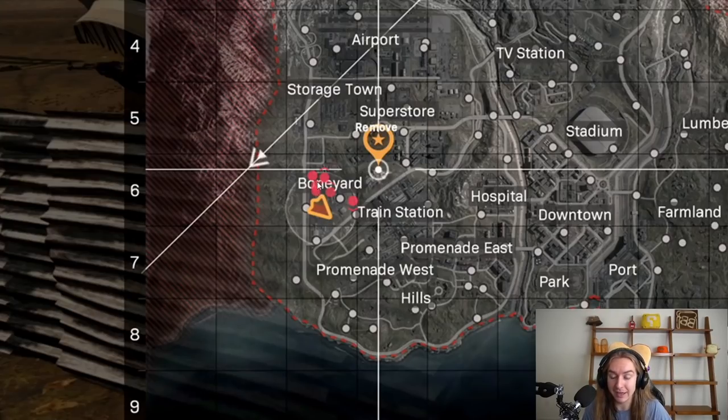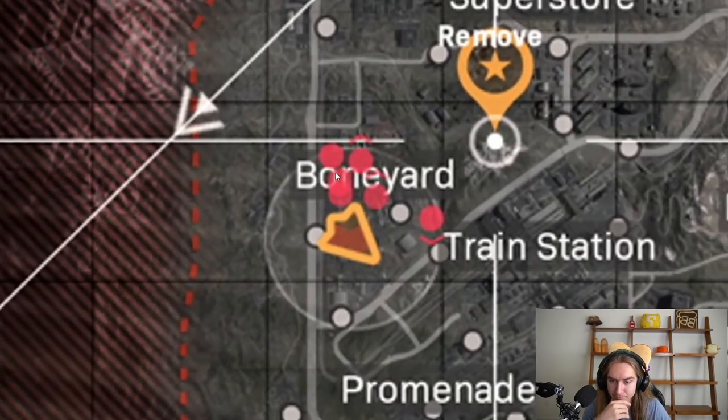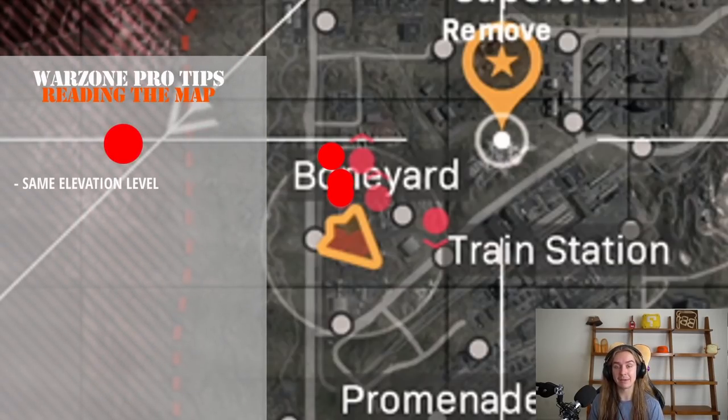You can tell that they are the orange arrow, and you can also see the enemies around them. There's a guy here, a dude here, and a dude here. All of these people do not have any arrows above or below them. You see how this guy has an arrow above him and this dude has an arrow below him? What this means for the three dudes with no arrows is that they are on the same elevation as the player.